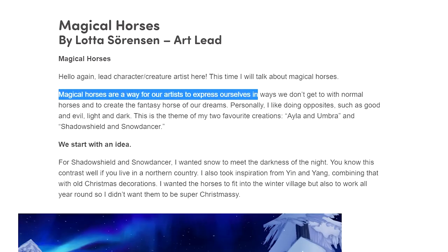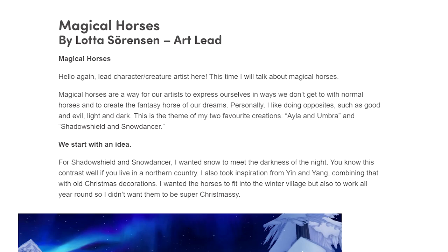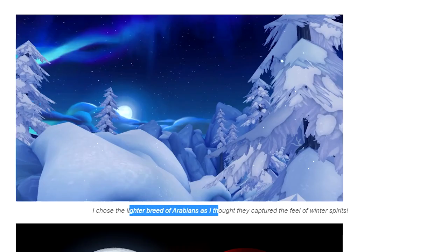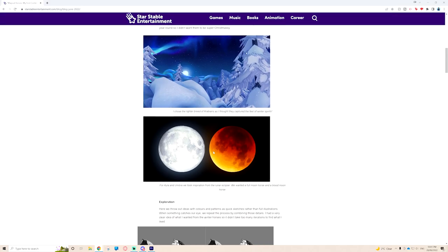Magical horses are a way for their artists to express themselves in ways they don't get to with normal horses - creating the fantasy horse of their dreams. Personally the artist likes doing opposites such as good and evil, light and dark. This is the theme behind Ayla and Umbra, and Shadow Shield and Snow Dancer. They chose the lighter breed of Arabians as they captured the feel of a winter spirit. For Ayla and Umbra, they took inspiration from the lunar eclipse, wanting a full moon horse and a blood moon horse.